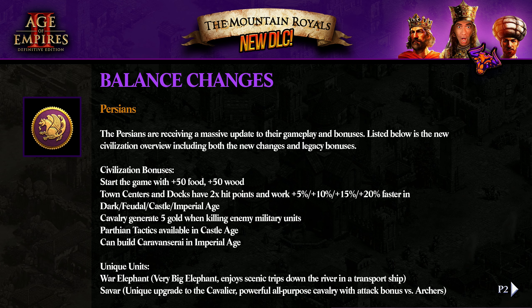Persians — the famous remake, with this beautiful medieval total war in the background. Persians are receiving a massive update to their gameplay and bonuses, listed in the new civilization overview, including both new changes and legacy bonuses. Starting the game with 50 food and 50 wood. Town centers have double the hit points and work 5, 10, 15, 20% faster in Dark, Feudal, Castle, and Imperial Age. They get the bonus in Dark Age. Romans has 5% too, but now 10% in Feudal is really, really big. And cavalry generate five gold when killing enemy military units.